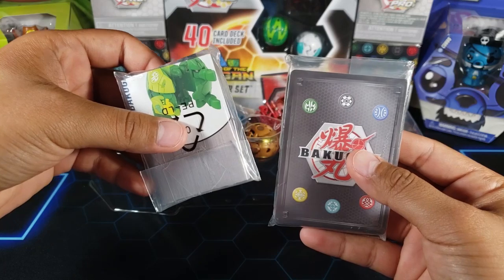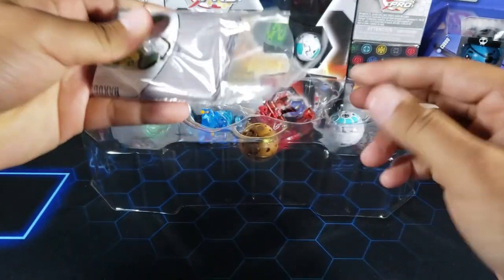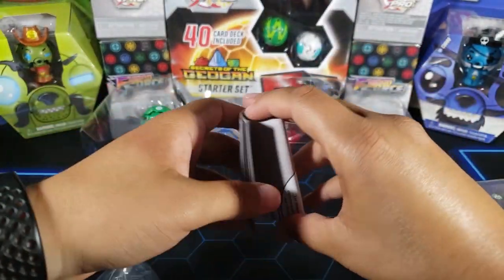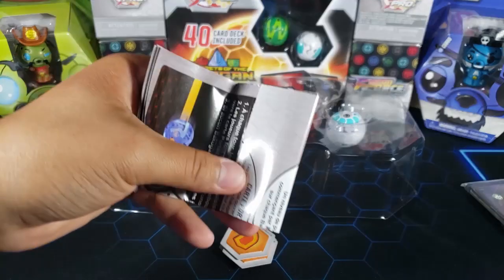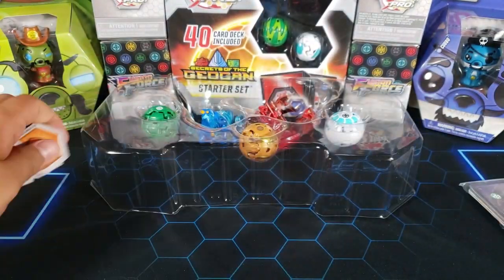Here we have the two little bags that come in the pack. Opening this first one — it looks like it's got the guide and the cores. Here's the guide on how to play — we don't need that right now. We'll leave the cores to the side and open the other bag.